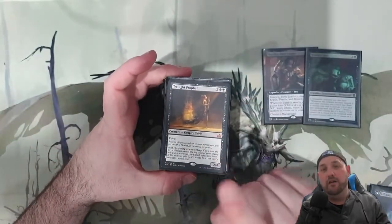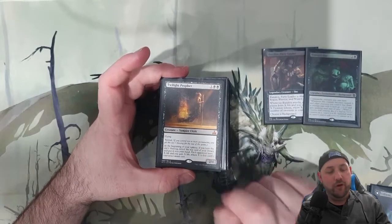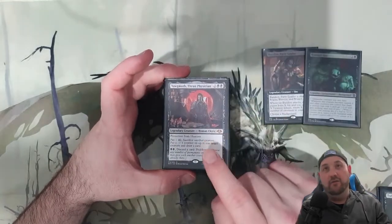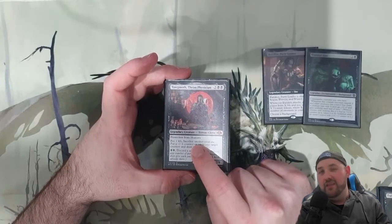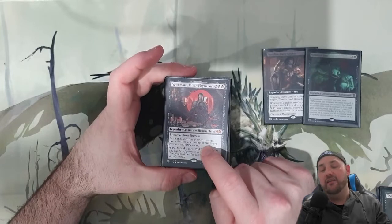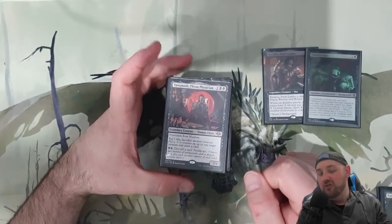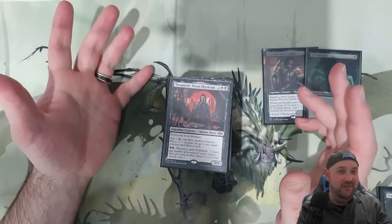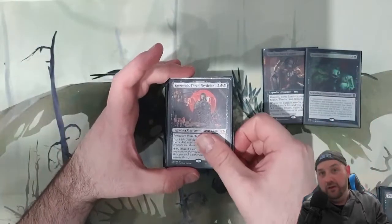Twilight Prophet — Ascend is an easy mechanic to hit with Commander, so really great, just a bit of card draw. Yawgmoth is probably one of the best Clerics there are — great for sacrificing. It also gives the negative one counter, where Undying gives the plus one counter, so this will counteract that so they can come back undying again. Really great. The proliferate isn't really a thing in this deck — I don't really want to be proliferating plus ones or negative ones. So yeah, really it's to counteract Undying, and also great card draw.